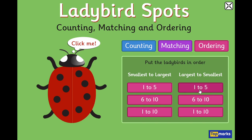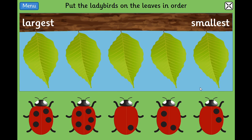Now we can do it the other way — from the biggest to the smallest. Let's try with numbers one to five. What's the biggest number? One, two, three, four, five — five is the biggest. Can we find the ladybird with five? Which one do you think it might be? Let's count and check: one, two, three, four, five. Let's see.